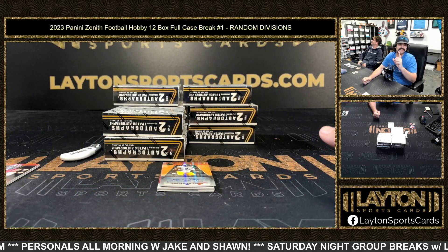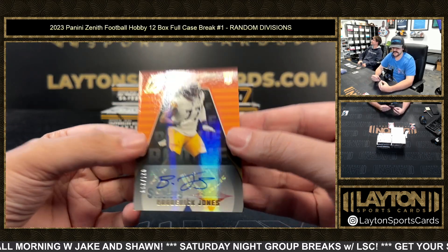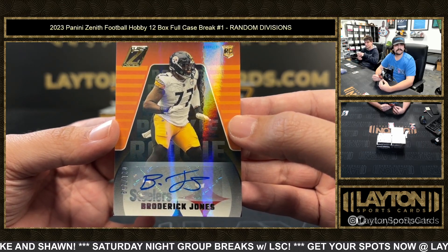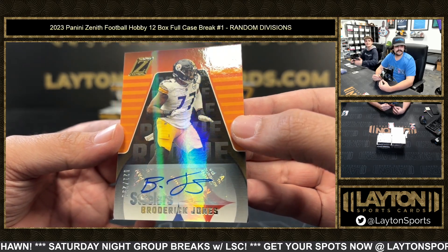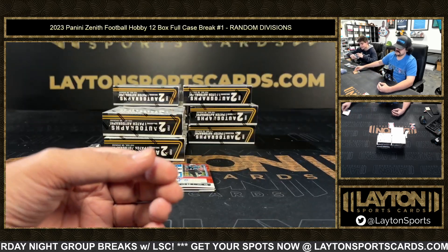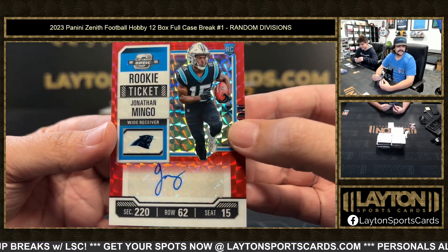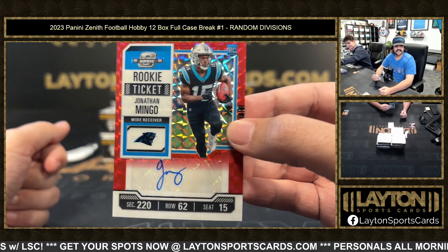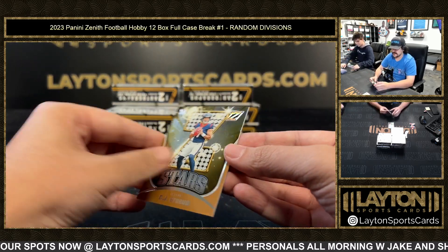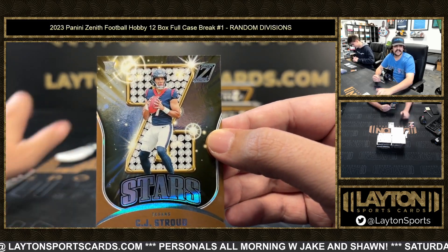Broderick Jones at 299, that'll be a rookie for the Steelers. There's a rookie ticket — the balloon dog on the 2023 optic preview. These are sick — love this set, the 23 optic preview. Got a CJ Stroud on the rookie Z-Stars to 50, AFC South — nice Stroud to 50.